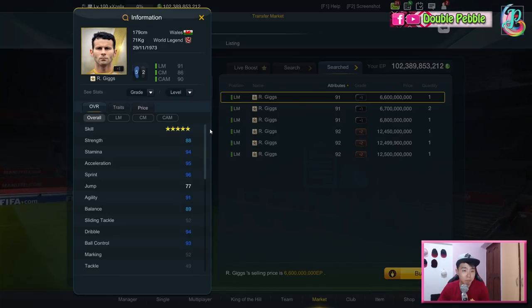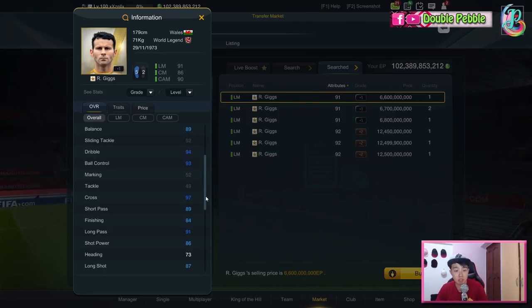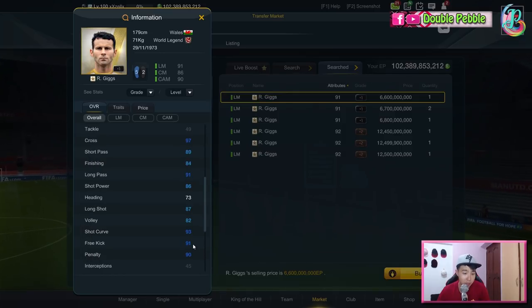Let's start off with his stats. I had a look earlier and was very impressed with what I saw. The first thing you'll notice is he's got a lot of pace — 96 sprint, 95 acceleration, very good stamina, good strength at 88, very high agility, good balance at 89, very good dribbling and ball control. His crossing is 97, almost vacuum-like, passing 89, finishing 84, long passing 91.